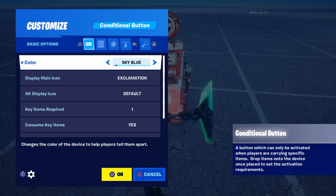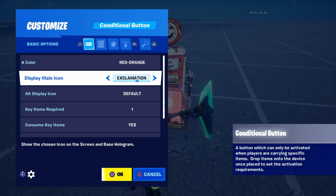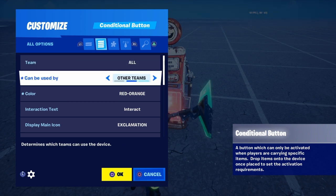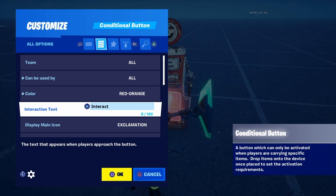Next thing you'll need to do — you don't have to change the color, but it's your choice. You also don't need to change these types of settings. For interaction text, you don't have to, but you'll mainly need to do that for people to see what perk this is. You can just put the text of what it is, so you can put like '250 points — Juggernaut perk.'